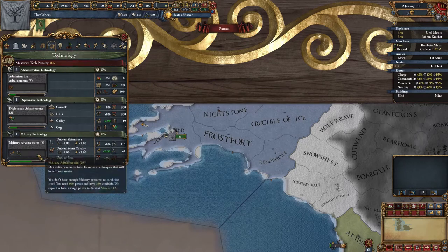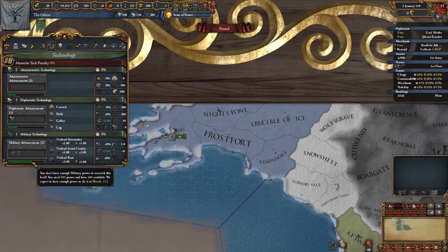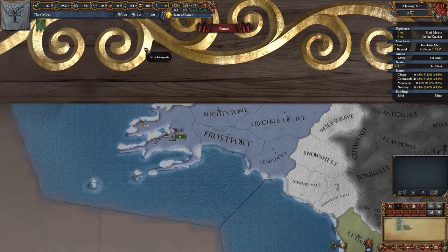Now that all the enchantments are in place, we need to have a look at the technology screen. It has been a bit neglected; tons of points have been spent to build up the empire, so it's time to shift the focus a little bit to the accumulation of monarch points.